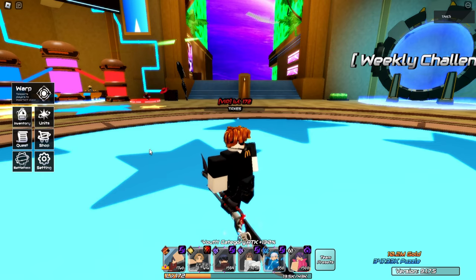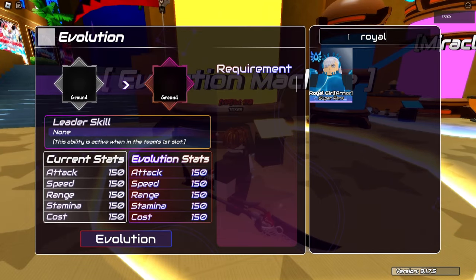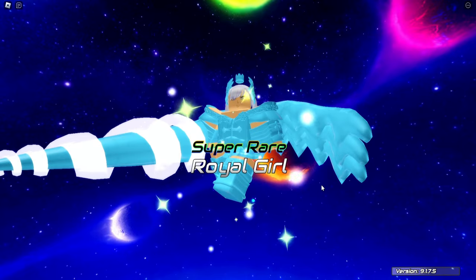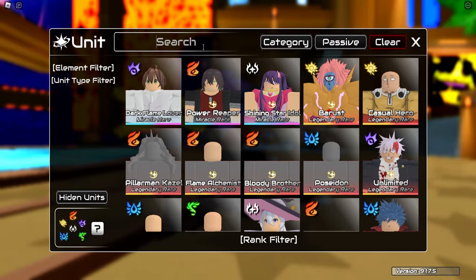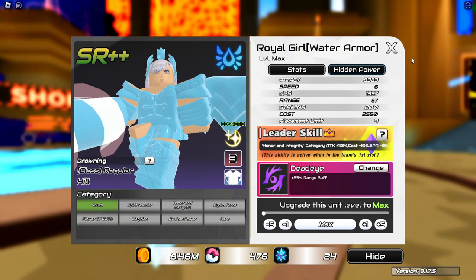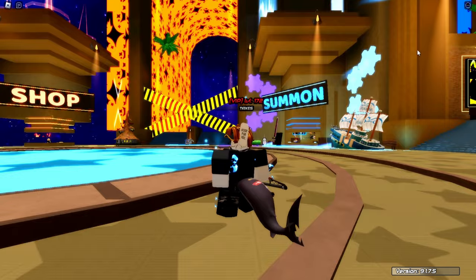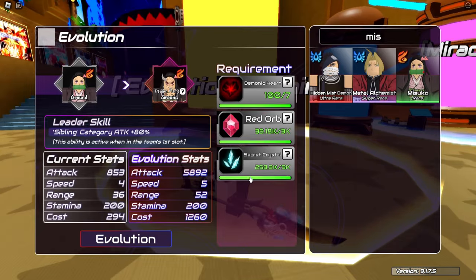Noel is done — surprisingly, damage farming wasn't that bad because I already had Kenjaku Demon. The last piece of the puzzle. Noel is finally done! Did max LB and all that. Oh, they made her lead better — she's a 125 lead now, which is actually really good. The last step is story now. I do have one more character I can evolve — there you go, Nezuko.